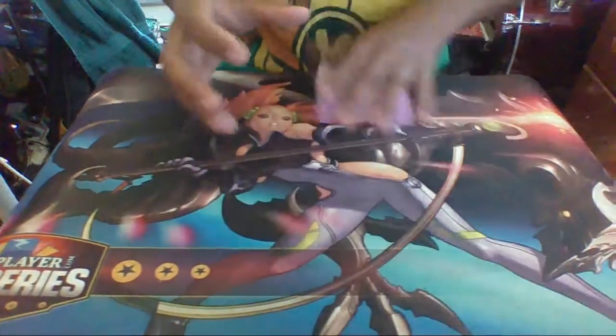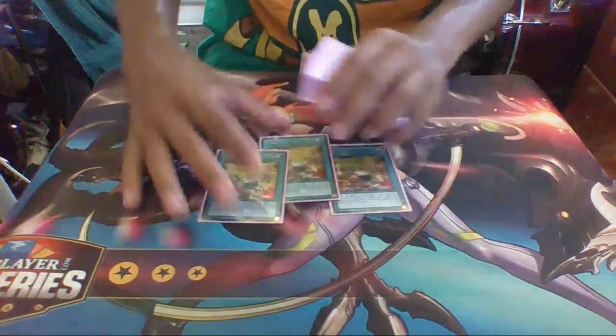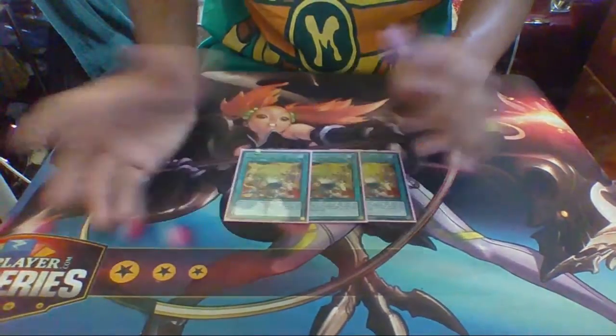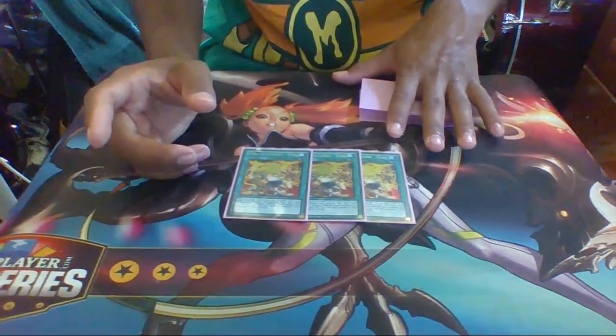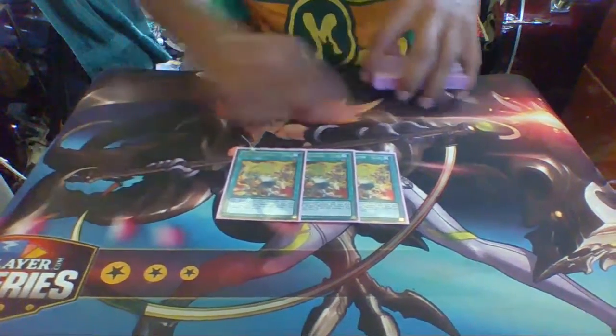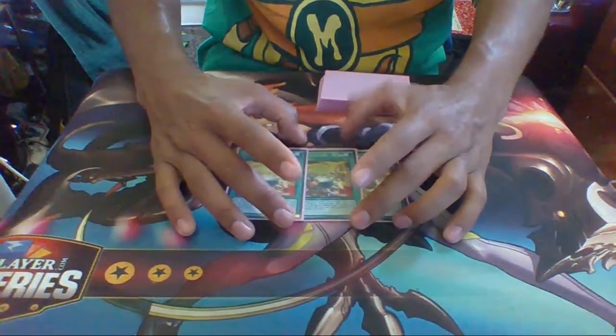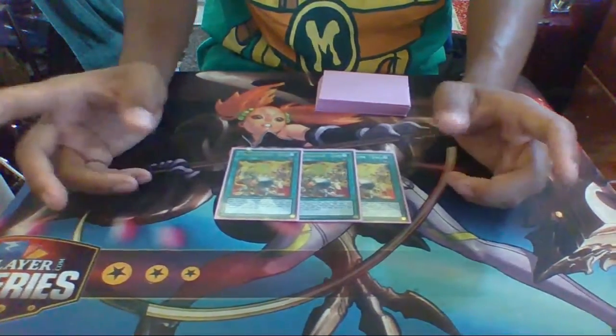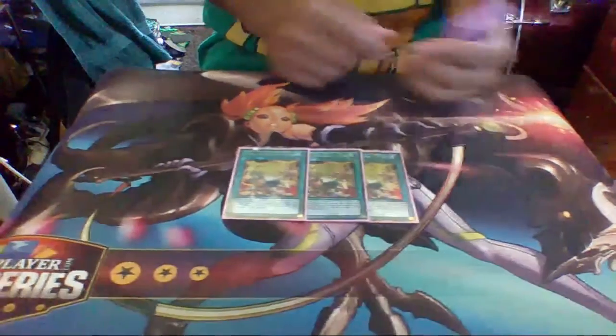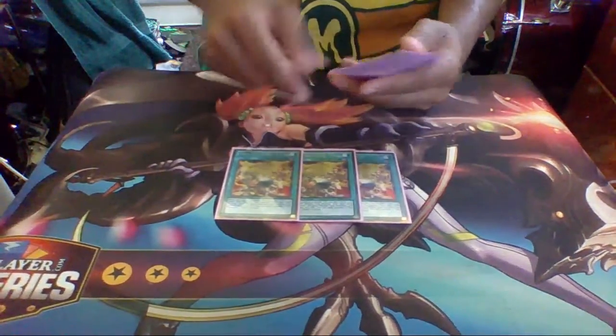Moving on to spells — I run three Fire Formation Tenki. It is a search because all the Lunalights are Beast-Warrior monsters, except for King of the Swamp obviously. The only Lunalight monster you cannot search with Tenki is Wolf, because it is Level 6. All others you can search. Even when the new support comes out, you'll still be able to do that.